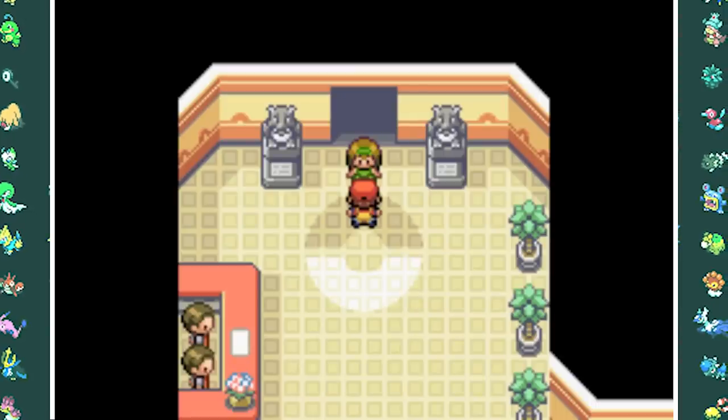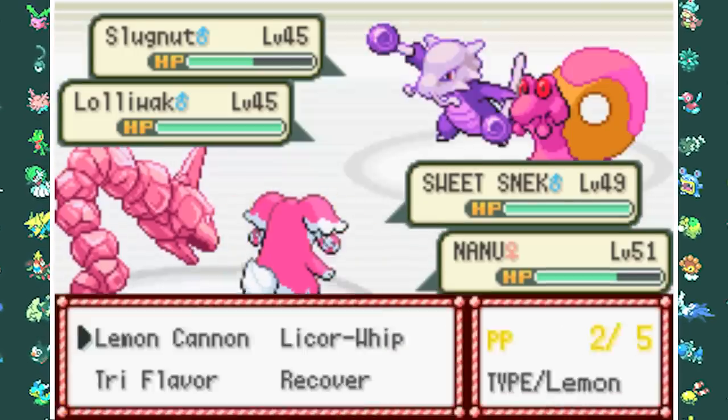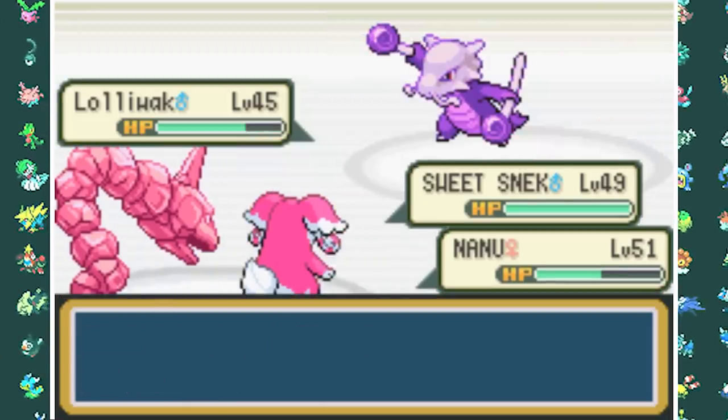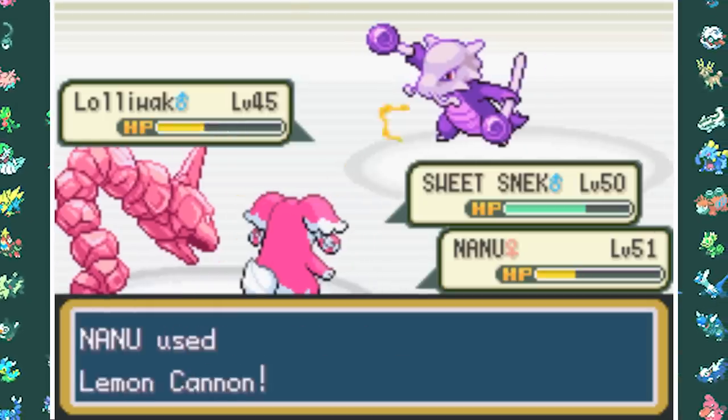Oh wait — I forgot to get my sixth gym badge. Let's get that real quick. Because my team is now super overleveled, I get the sixth gym badge very easily, sweeping left and right without any problems.